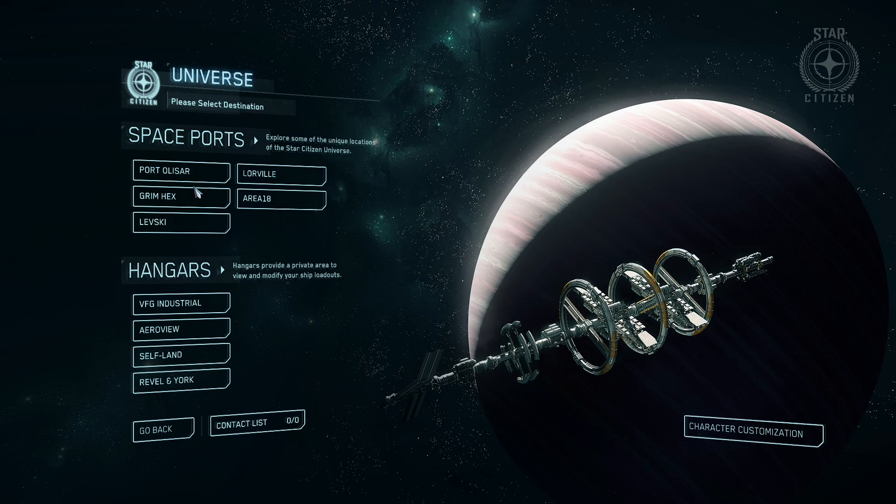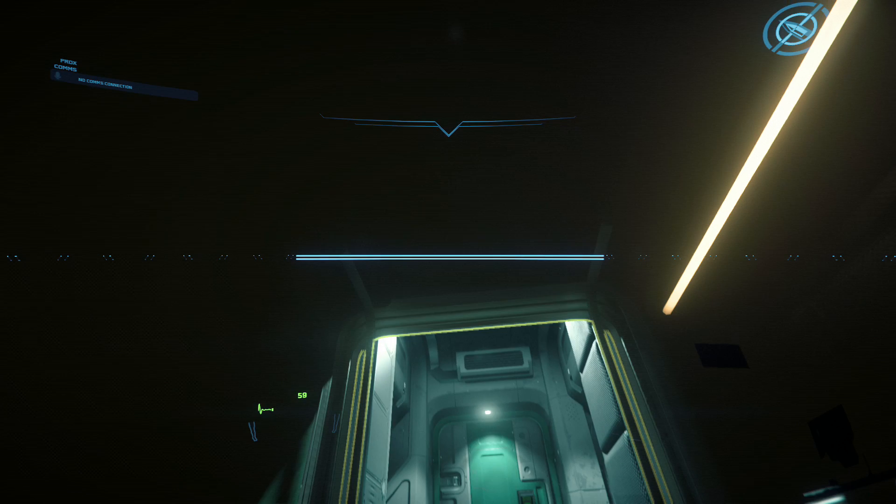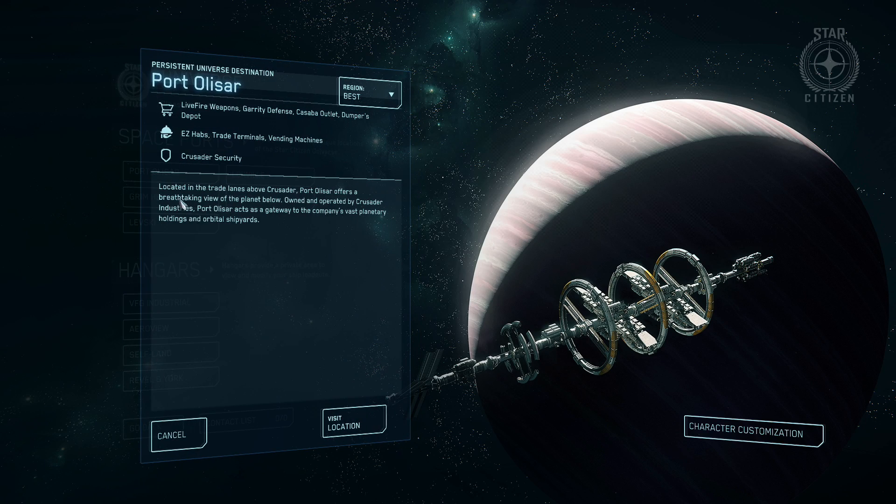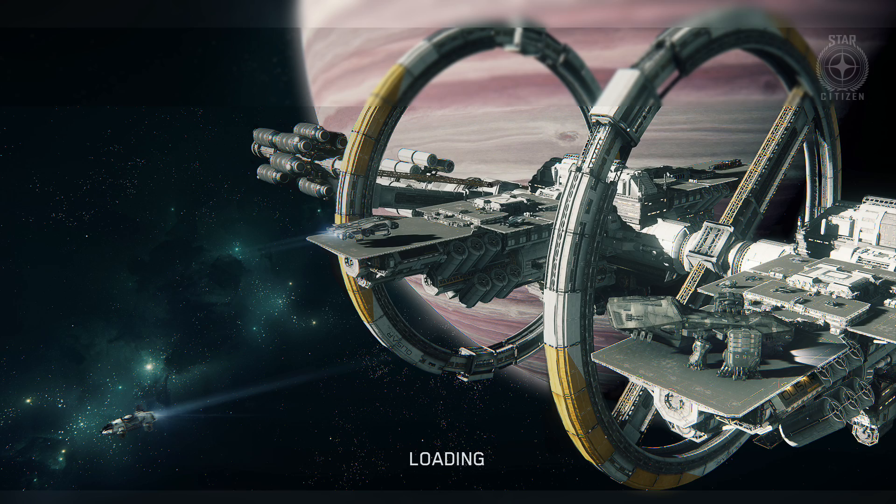Start out straight away with a new option to select your starting location. Finally, you can wake up from your space dream somewhere other than Port Alisar when starting out. Now that you've chosen Port Alisar since it's the place you can most quickly get into space, let's spawn a ship and see what else we've got in store.